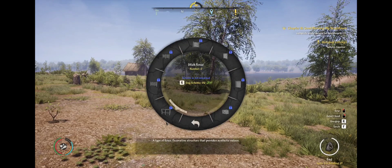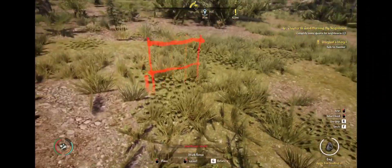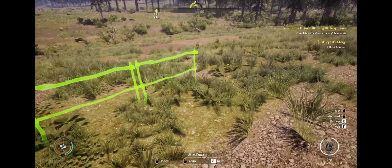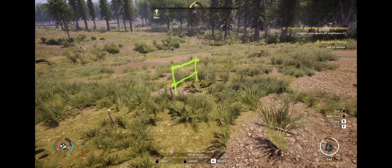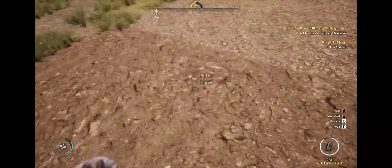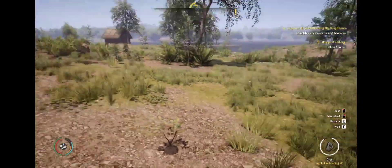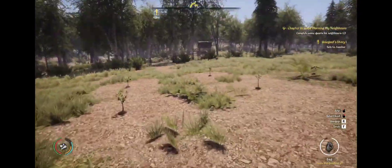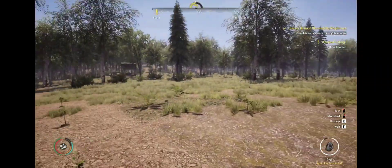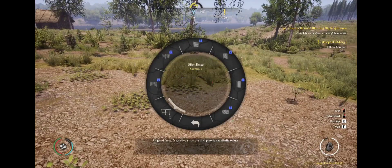I'm going to go ahead and put up a fence, so I'll unlock this fence right here. I don't love this fence but it's the only one I can really have right now. I'm just going to put a little bit of fence along here to kind of separate this from the rest of the land. I'll leave an open spot here because this is where the garden is — I should get some cabbage seeds for it.